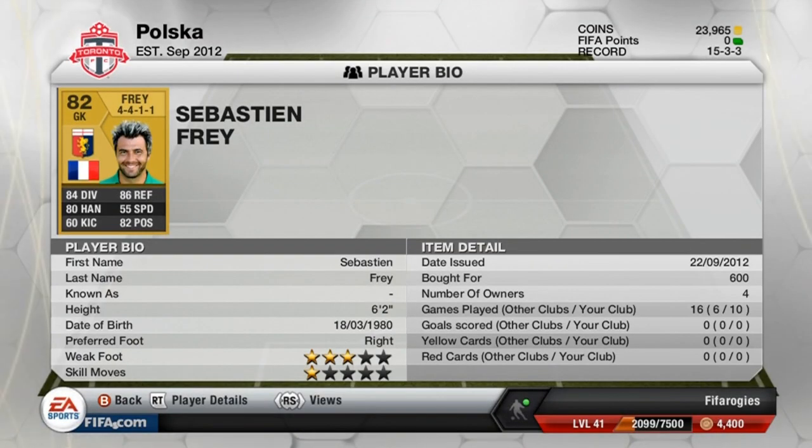Our goalie is Sebastian Frey. I've only used him for around 10 games and he's already my main man, standing at six foot two. Anyone who's tried Sebastian Frey this year will agree he is the most overpowered goalie ever. For 600 coins you will not find a better goalie — he's really overpowered because of the stats and height you get for the price.